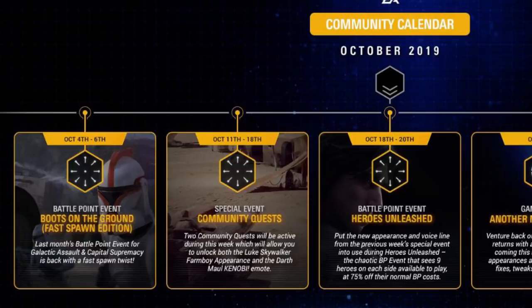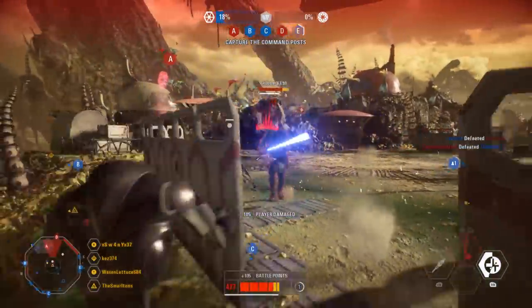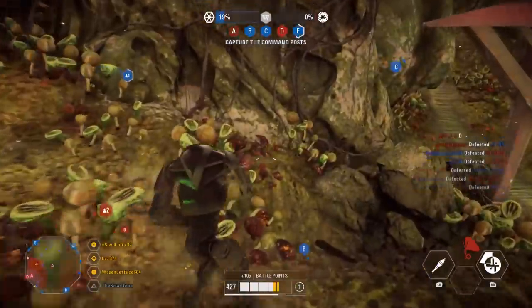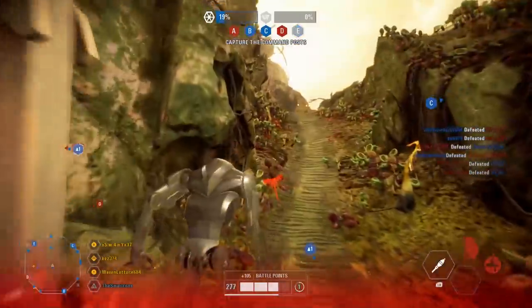From the 18th through the 20th we have a battle point event for Heroes Unleashed. It says to put the new appearance and voice line from the previous week's special event into use during Heroes Unleashed — the chaotic battle point event that sees nine heroes on each side available to play at 75% off their normal battle point cost. This is just another one of those events with a ton of heroes running around at a cheaper cost, which they've done quite a few times now.